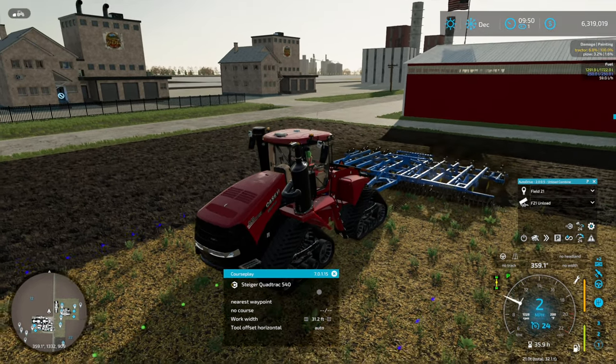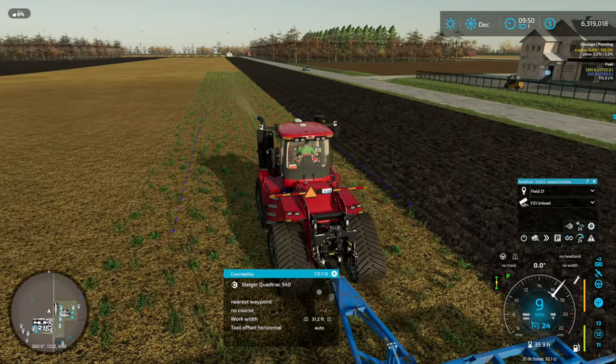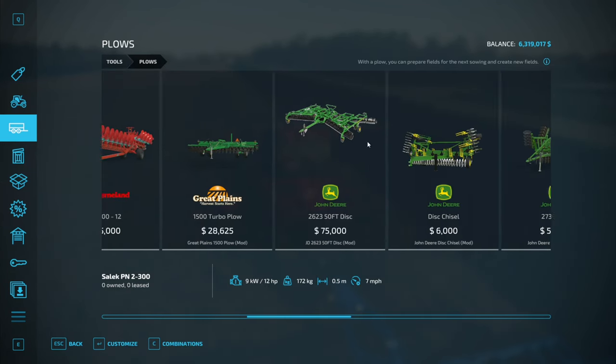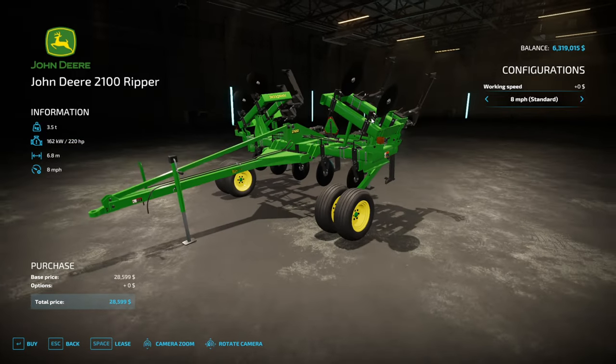A little slow on the lowering on this particular plow here. There we go. Anyway, going back to the plows — again, talking about the chisel plows. This is a ripper, this is not a chisel plow.